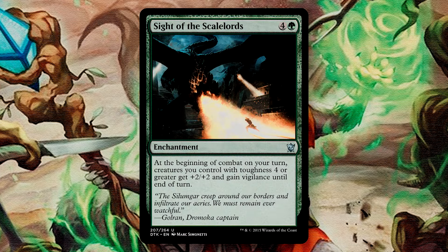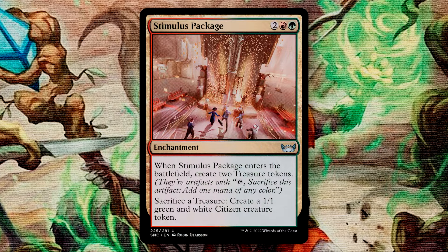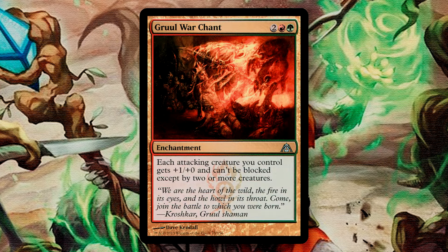Sight of the Scalords is a 5-mana enchantment. At the beginning of combat on our turn, creatures you control with toughness of 4 or greater get +2/+2 and gain Vigilance until end of turn. This is giving us extra benefit to our commander, turning our non-creature cards into creatures and making those 4/4 elementals into 6/6 elementals with Vigilance — quite the threat. Stimulus Package is a 4-drop that as it enters, you create 2 treasure tokens. You can sacrifice a treasure to create a 1/1 green and white citizen creature token. This gives added benefit to the treasures should we not need them for the mana they produce. I also find some humor in this card — you can animate it and smack someone with your Stimulus Package.